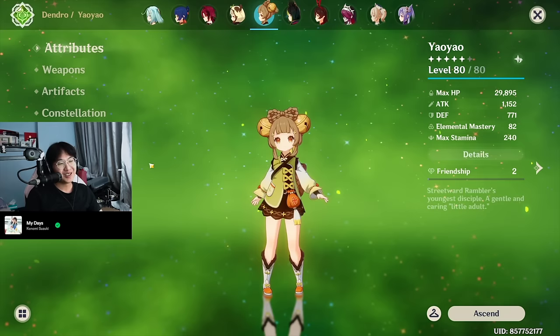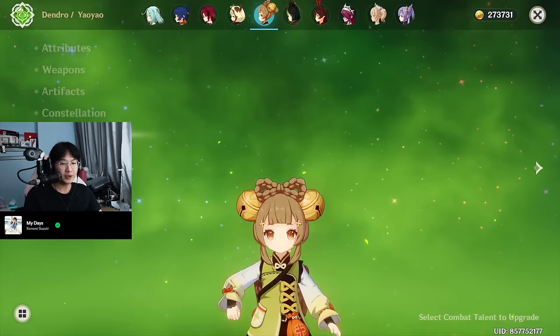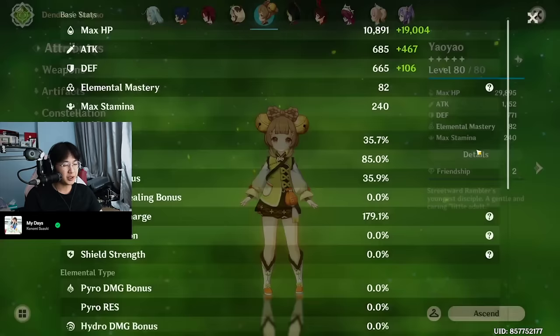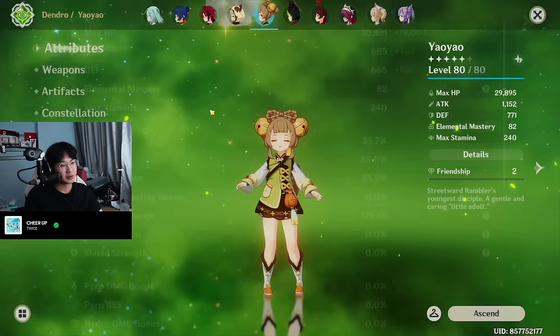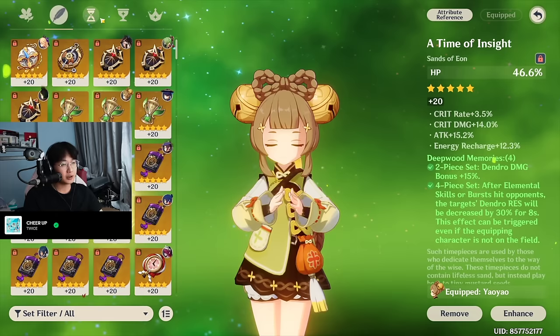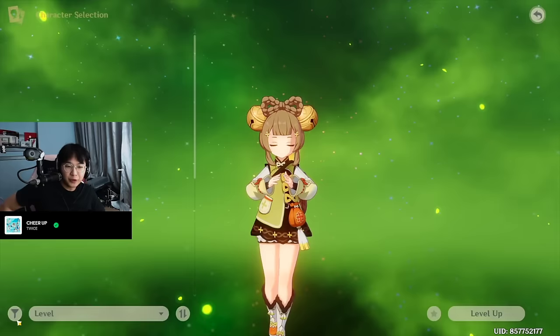And then lastly, we have Yaoyao, who I actually do use — just not that much. Weapon is Favonius Lance, R1. 4-piece Deepwood Memories. Constellation 1. Talents: 1, 7, 7. She has 30k HP with 180% ER, and that would be more if I level 90'd her. My Yaoyao is very simple — literally just a healing build: HP and Energy Recharge. Energy Recharge sands, HP pieces, and healing bonus with Energy Recharge.